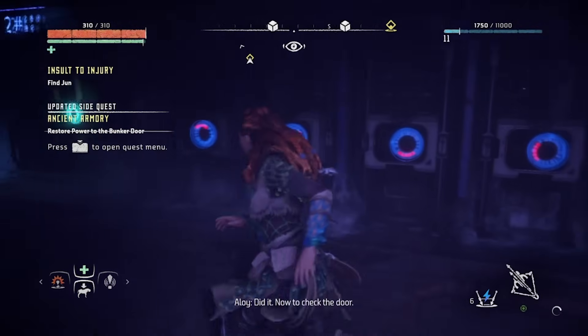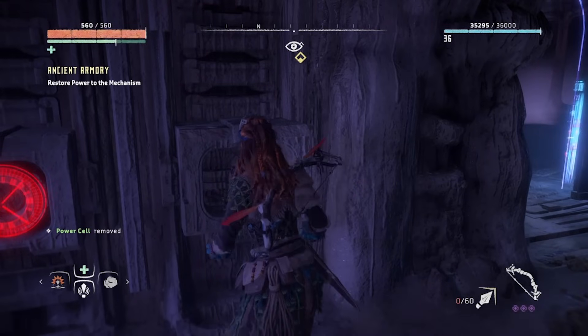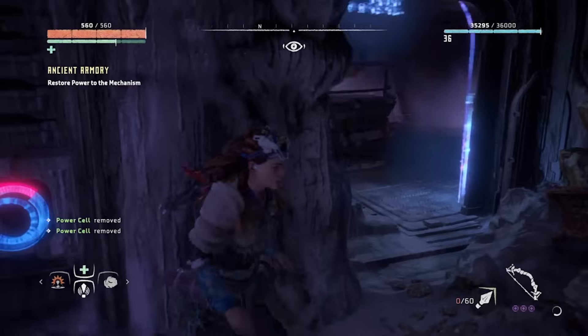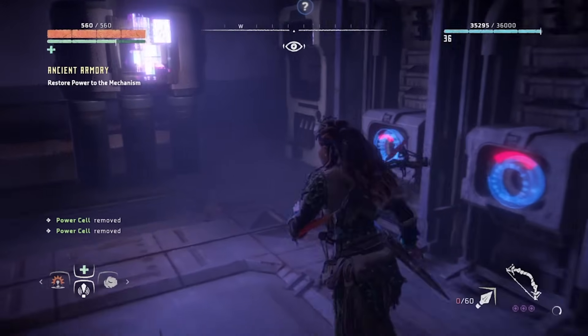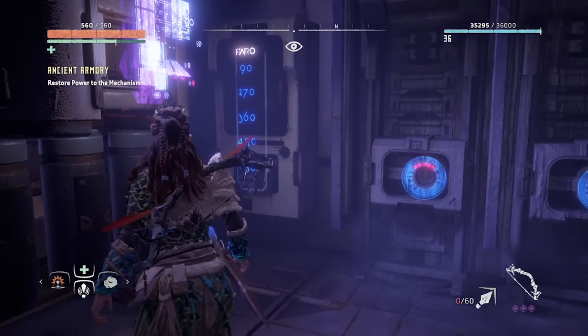Make your way through the doors on the left of the room to find five more holographic locks. Once you've crammed the remaining three power cells into each gap, another code will pop up on the left. This time it has the following numbers displayed: 90, 270, 360, 450 and 630.